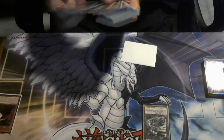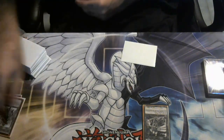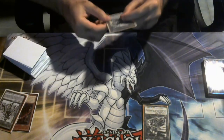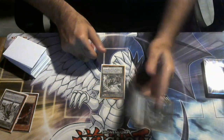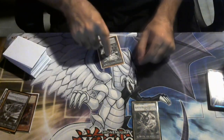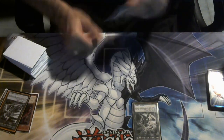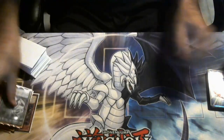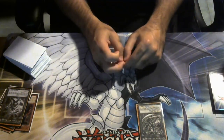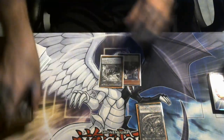Hayate can attack directly regardless of whether they have monsters — attack for 1500 more damage, so they've taken 3000. We activate Hayate's effect to dump Sky Striker Ace Rose, because we want a Light and Dark in the grave for Linkage — Rose being Light and Ray being Dark. Still in battle phase, activate Sky Striker Ace Linkage, send off Hayate to go for Kagari. Kagari's effect gets back the Linkage — it's not once per turn. With a Light and Dark in grave, Kagari gains 1000 attack, swings for 2500. They've taken 5500. Activate Linkage again, tribute Kagari for Shizuku at 2500, swing for 2500 — exactly 8000 damage.